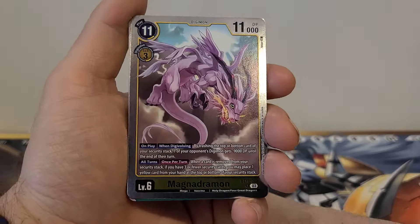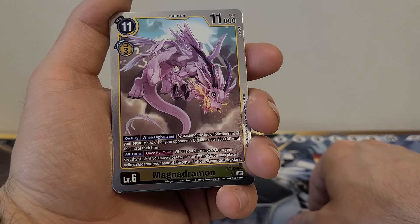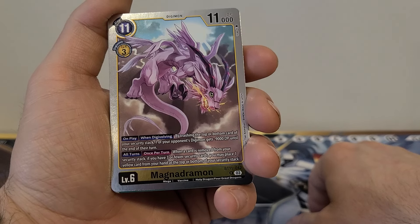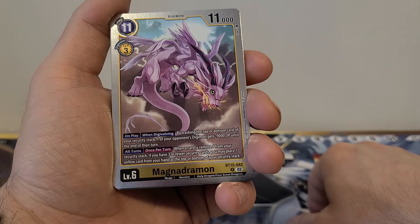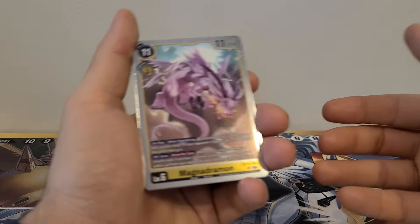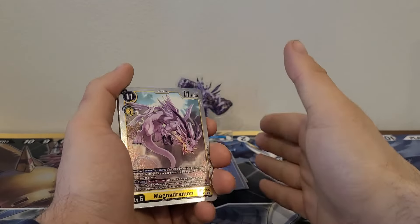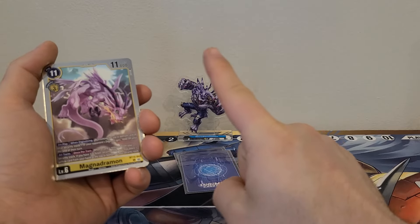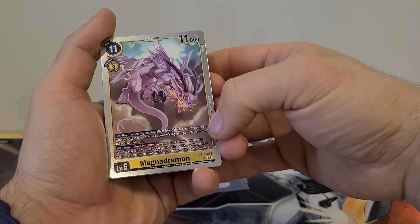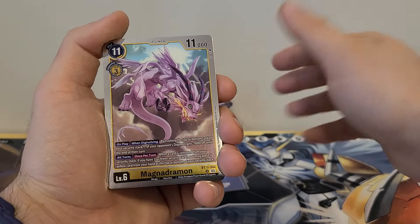Magnadrimon: 11 play cost, 3 Digivolution cost, 11,000 DP. On play or when Digivolving, by trashing the top or bottom card of your security stack, one of your opponent's Digimon gets minus 9,000 DP until the end of the turn. All turns, once per turn: when a card is removed from your security stack, if you have three or fewer security cards, you may place one yellow card from your hand on top or bottom of your security stack. I kind of like this one because of that second ability — three security is a threshold where unless your opponent's deck can wipe all your security in one turn, they're not going to eat through three at once. The fact that it puts you back up to four makes the cost of the on-play effect more manageable.